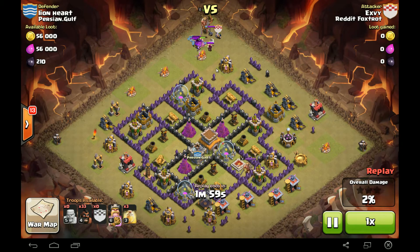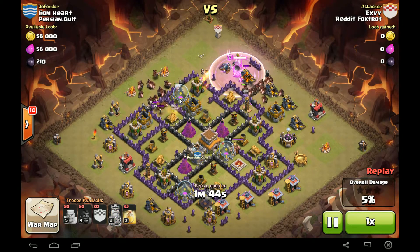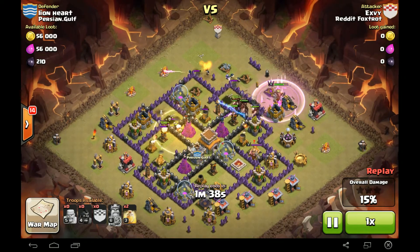Flooding the CC troops with Barbarians — CC full of Wizards. Very nice. That splash damage and the BK really handled that CC very well. We got Hogs coming from the Northeast, Northwest. Triggered the Skeleton Traps right there. Lay down the Heal.